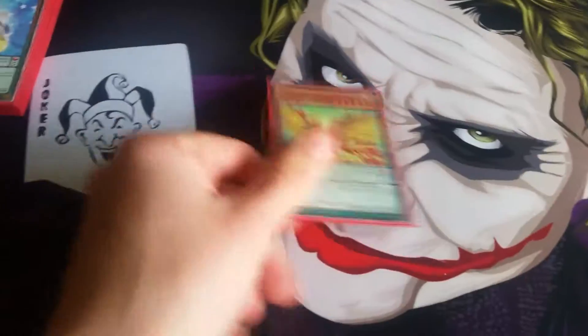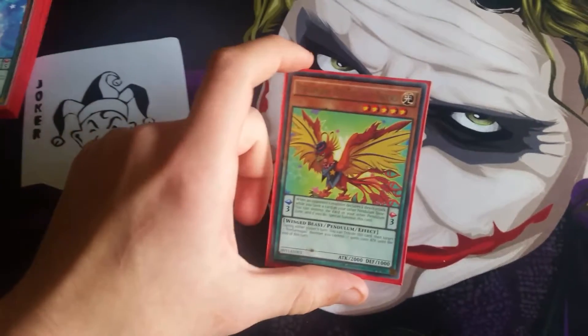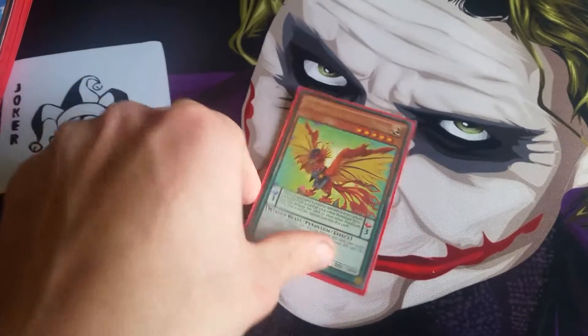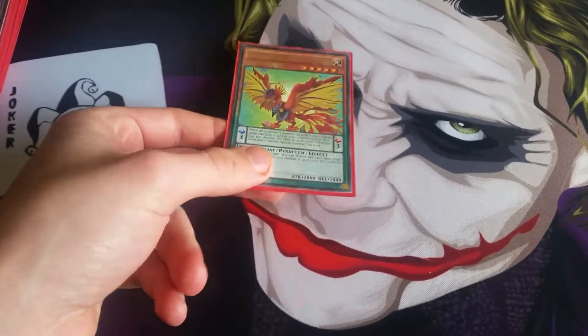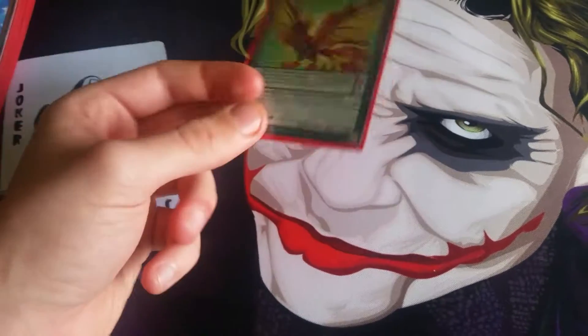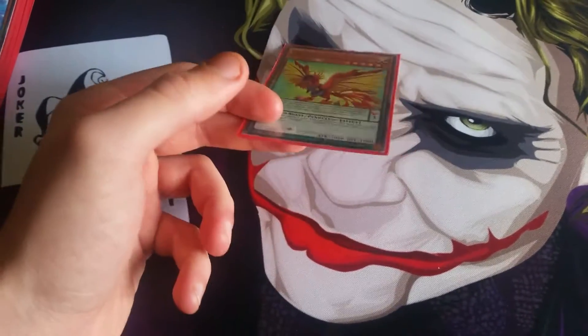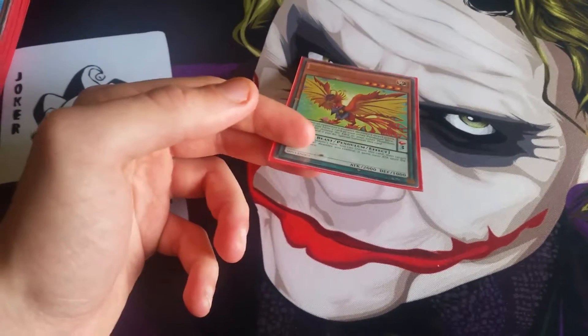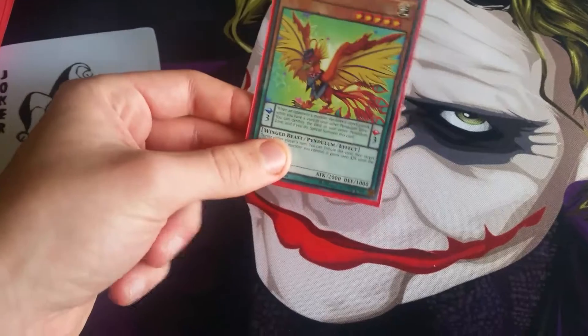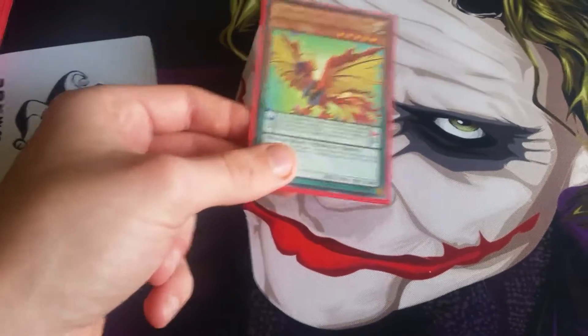I also run the one Odd-Eyes Performapal Phoenix. It is quite useful — if my opponent attacks on their turn I can tribute this, and if they target one of my monsters it gains 1000 attack. Or if I'm trying to go for that win and they've only got so much life points left, the 1000 boost really helps out.